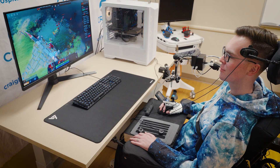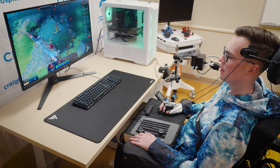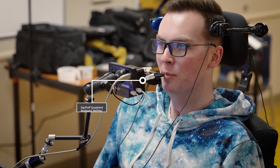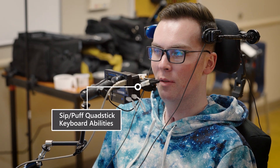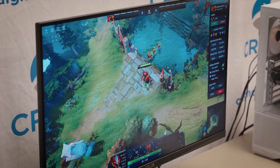I attached some Xbox adaptive switches to my headrests, and then you can left-click to use different items or abilities, but I have those mapped to sips and puffs on the quad stick here. So if I want to use my breathe fire ability, I just blow into the middle hole on the quad stick and I can shoot fire.